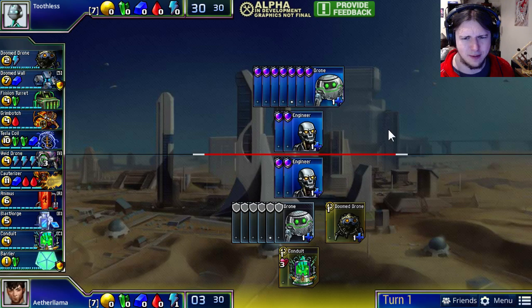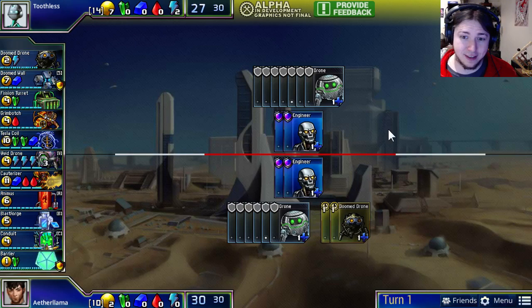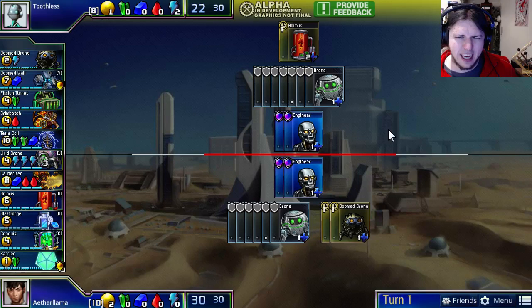It looks like he's changed his mind — but nope, we're back to the Doom Drone Conduit. Aether Llama can't decide, he's flipping back and forth, and he settles on the double Doom Drone opening.